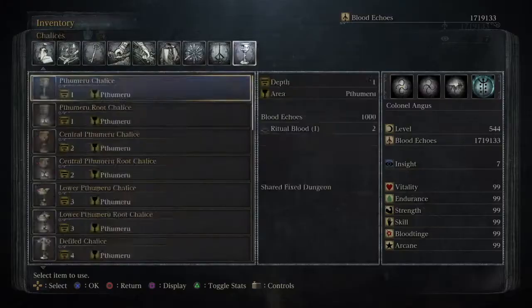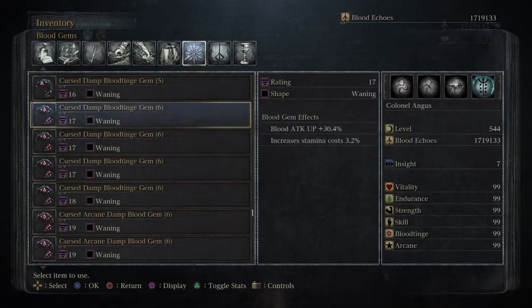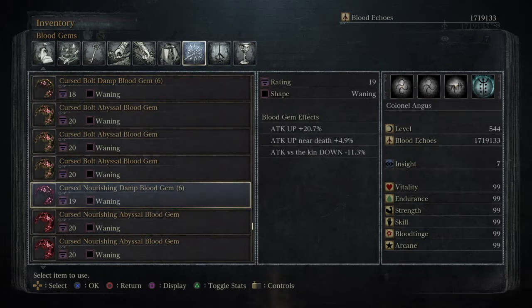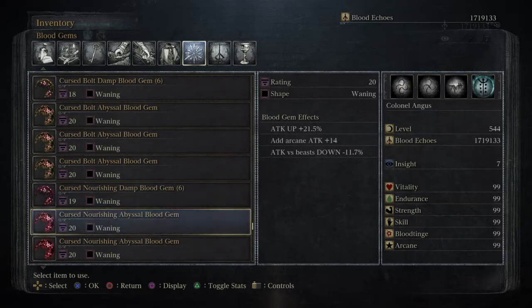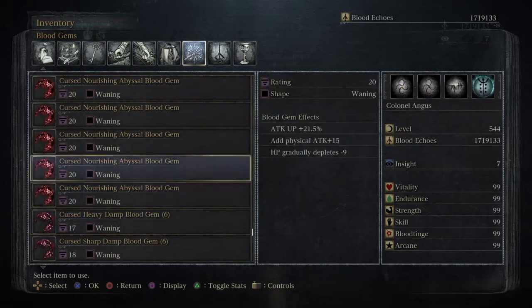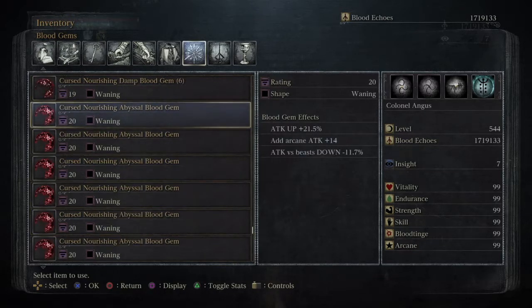There you have the cursed nourishing damp variety. Even though this isn't the abyssal rune, Amygdala does give you the abyssal type. The one he gave me here is actually pretty good. I'll show you some of the nourishing abyssal gems — like this one: add arcane attack plus 14, add physical 15. He doesn't give you the physical ones in this particular dungeon but there are other save-edited dungeons out there that do.